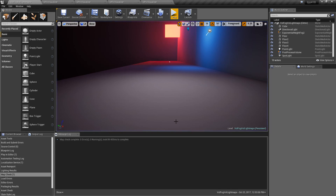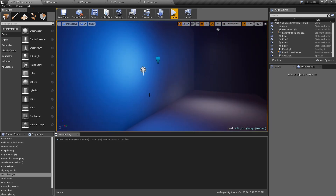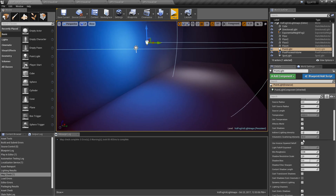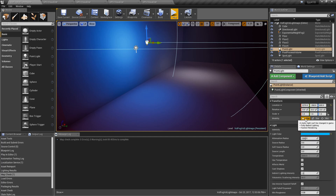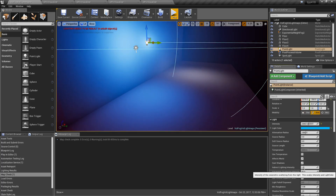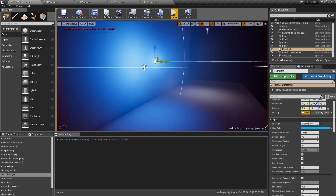In 4.18, we'll click on that same light and notice a few things. First of all, volumetric scattering is now disabled. As mentioned, if we build the light as static, it disables itself and shuts off for the volumetric scattering. Now in 4.18 they let you know — they say this is disabled and will not affect this light because it's static. If we switch it over to stationary, you'll see it now glows and it would affect the fog.